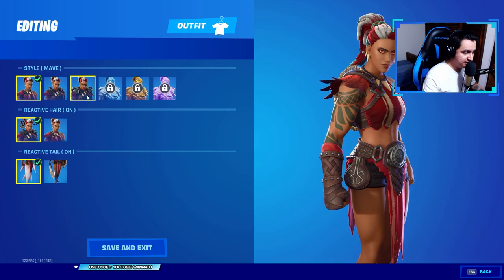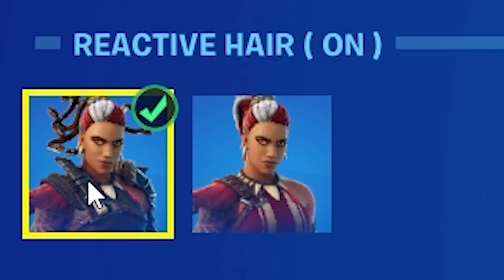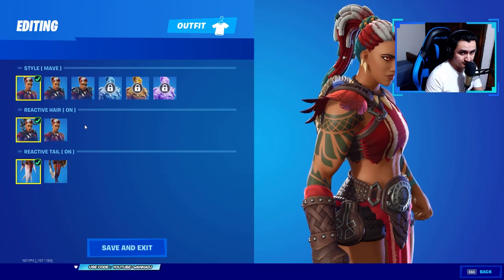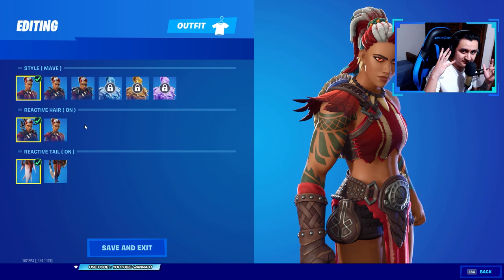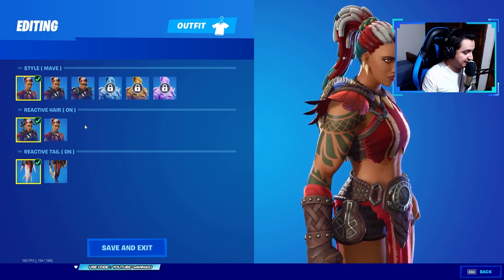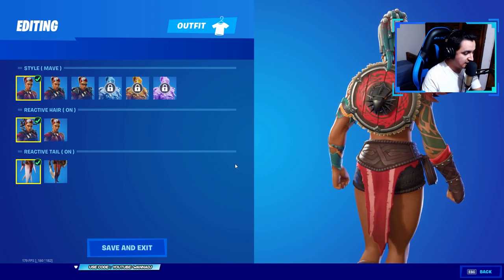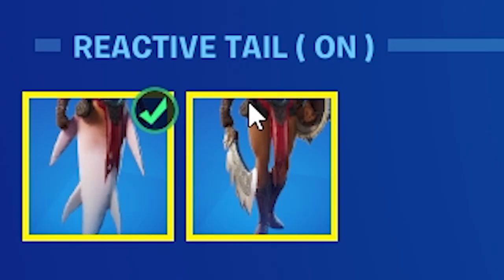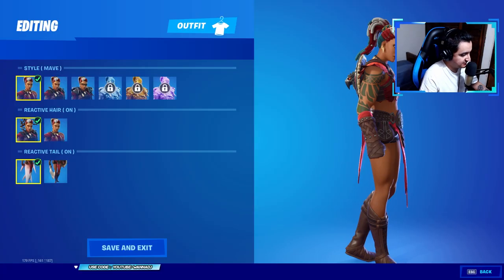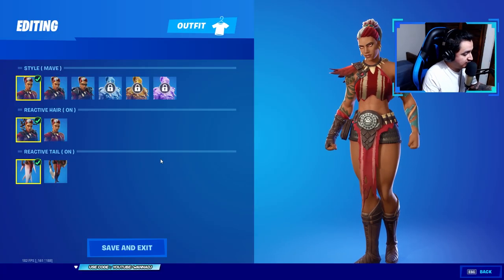You can also decide if you want the hair to be reactive. I don't know if you can see it here on the thumbnail, but it looks like her hair is all over the place. I'm assuming that depending on how many eliminations you got, the hair gets crazier — maybe like Medusa. And you can also decide if you want the tail to be reactive. I'm wondering if with eliminations you can get that, so I'm just gonna leave that on.